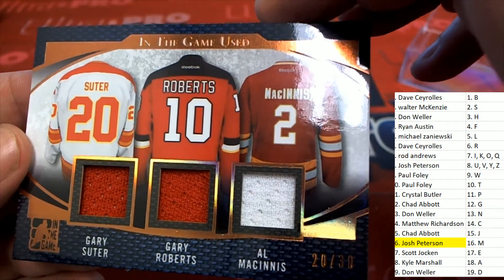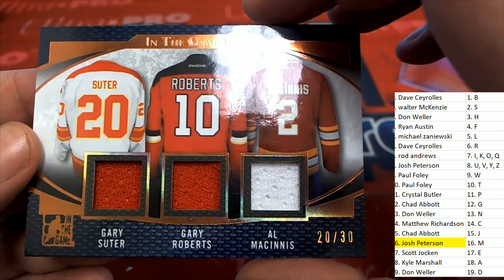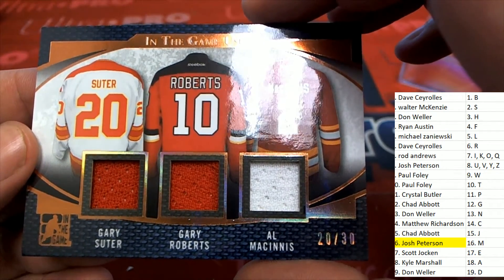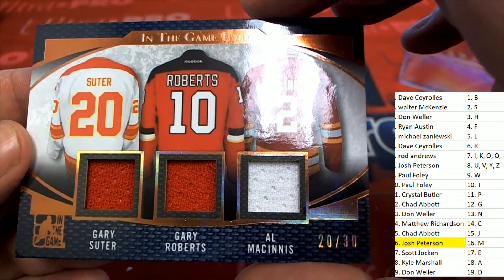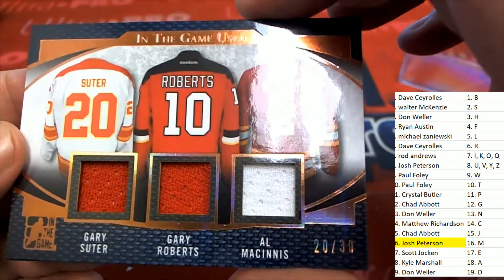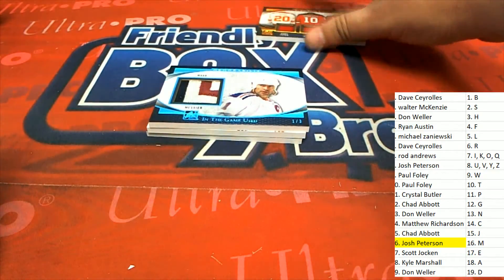That's S, R, and M. Walter M has the letter M. The letter R — owner Dave. Josh are going to be in the random at the end of the break. Good luck to you in this last name letter box break.